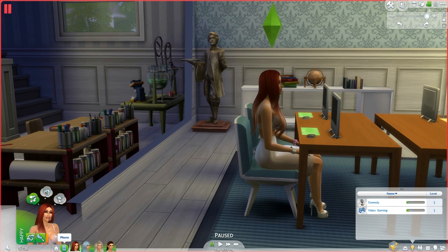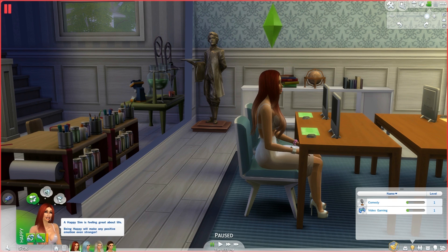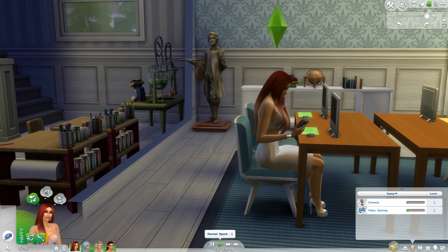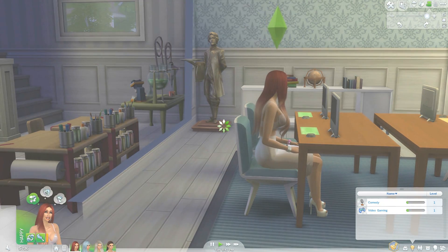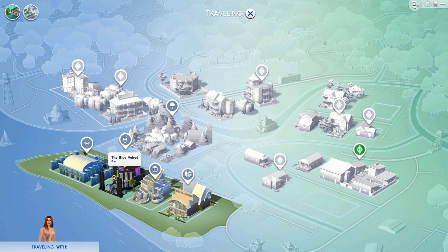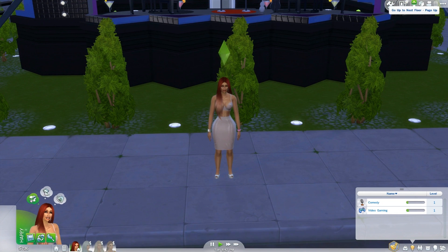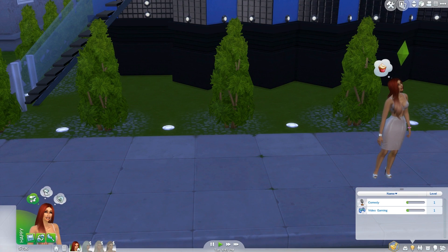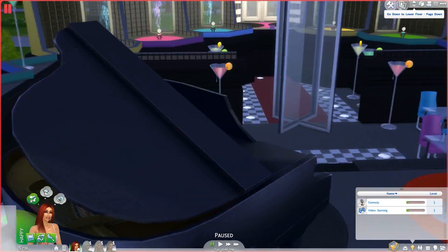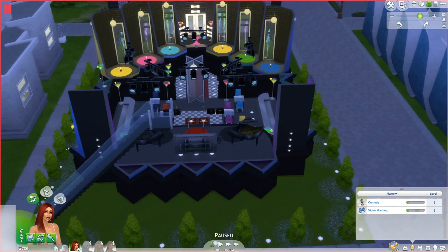Let's get her to go out. Travel alone. There we go. Let's see who I can hook her up with. Library, museum, bar — let's go to the bar, Blue Velvets. Let's go inside and meet some men. Is anyone here? Wow, this place is dead. Are you kidding me? What time is it?